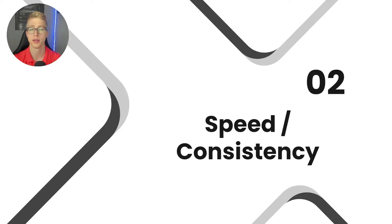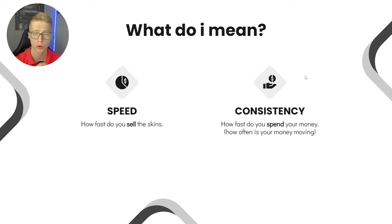Now, the second part: speed and consistency. Speed is how fast you sell your skins — if you buy on July 1st and sell on July 10th, that's a 9–10 day selling speed. The faster you sell, the more money you can make. Consistency is how fast you re-spend your money. If you sell a skin and then wait 10 days before buying again, you're not consistent. Ideally, you spend the money the same day you receive it. One or two days in between is okay, but more than that is losing you money — probably more than you'd think.